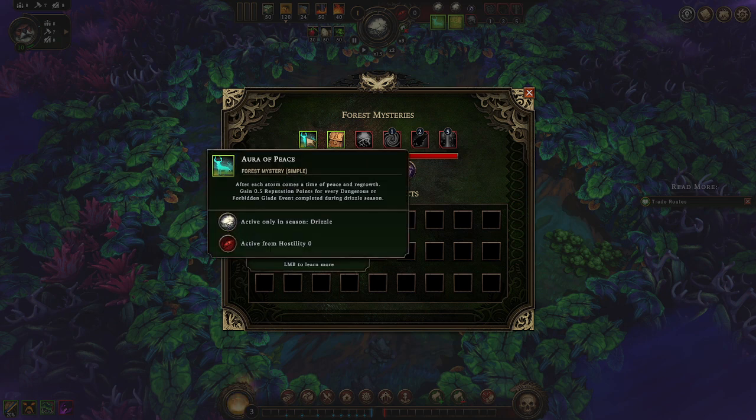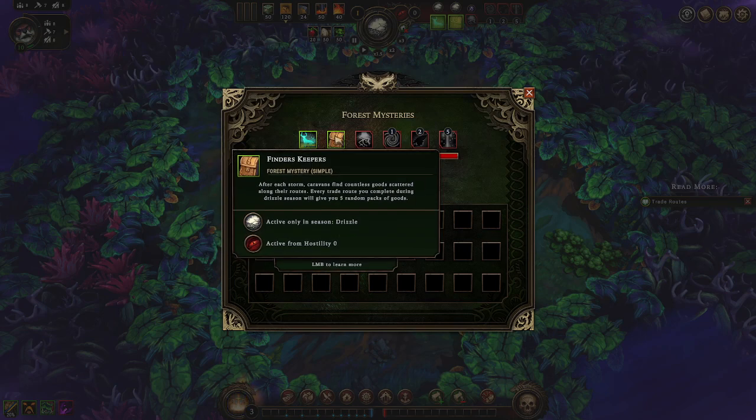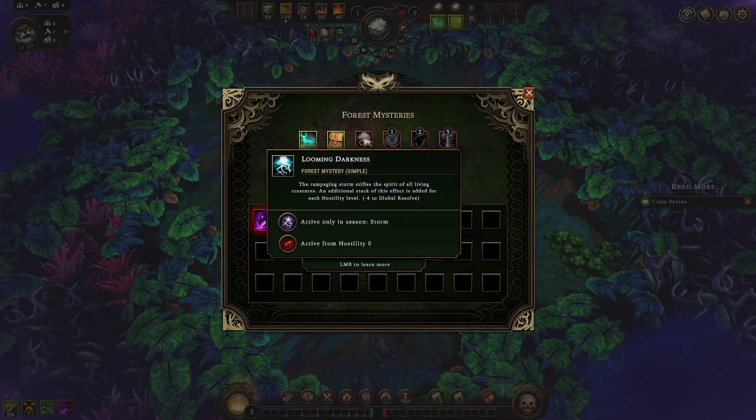After each storm comes a time of peace and evolution - gain half a reputation point for every dangerous or forbidden glade event completed during drizzle season. Caravans find countless goods scattered around the roads - every trader you complete during your drizzle season will give you five random goods. That's very nice. Now for the bad stuff - The Darkness gives negative four resolve.